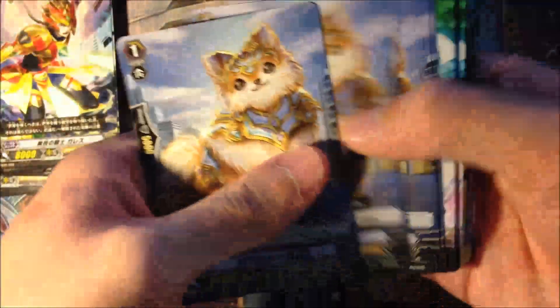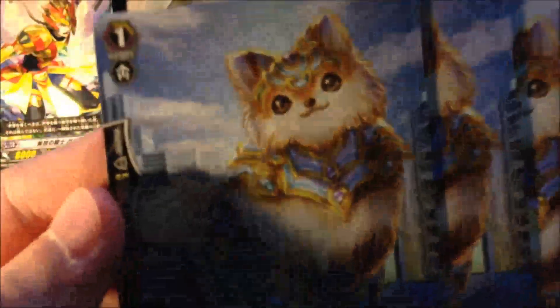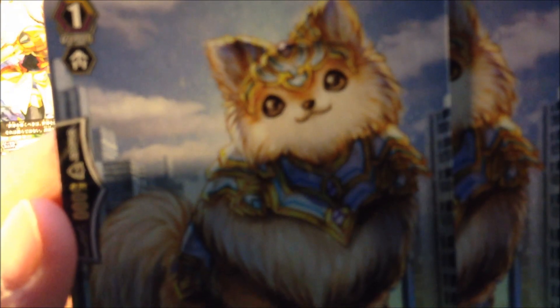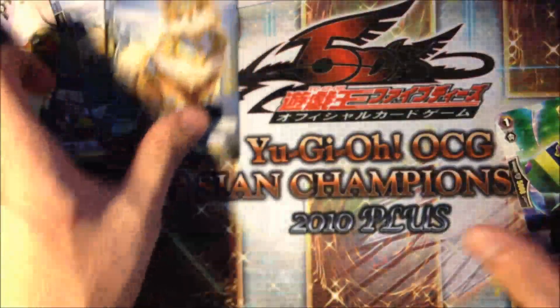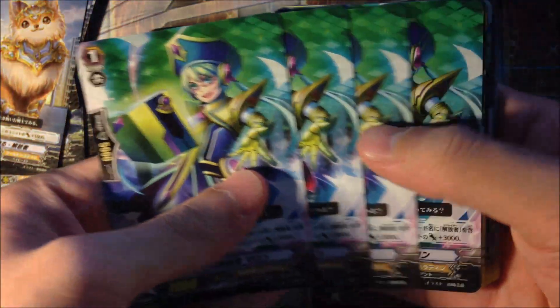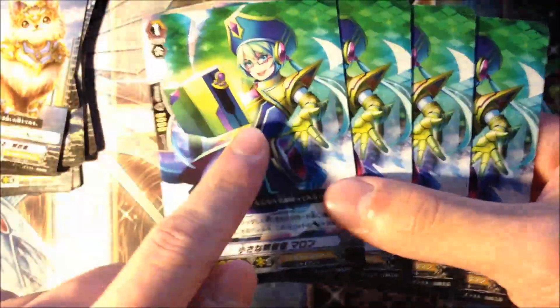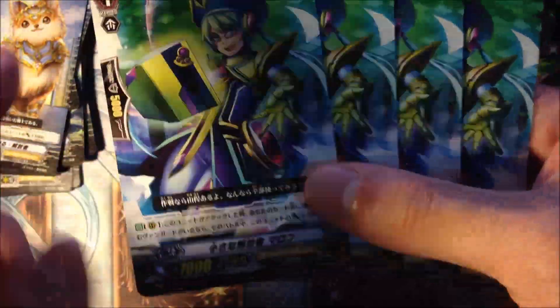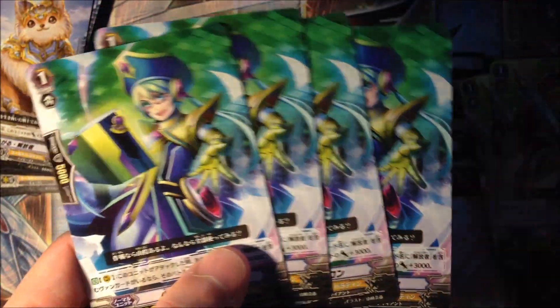Now we have 4 of this cute unit - look at its eyes, staring into your soul! We also have 4 more Rounds. When you have a Liberator Vanguard and this unit attacks, it's a 10k attacker - it cannot boost for 10k, but it can attack for 10k, which is a K-clone. Pretty decent.